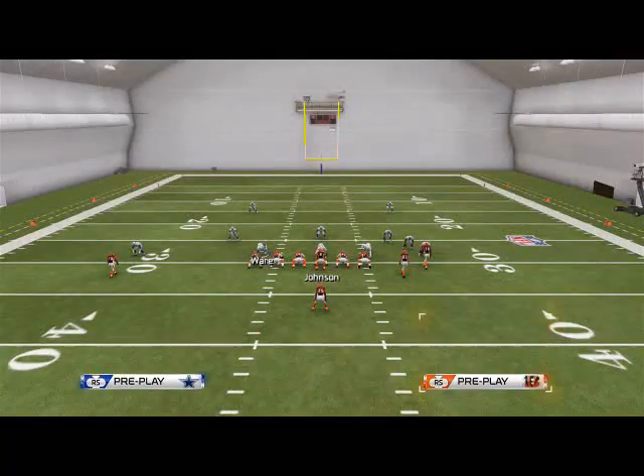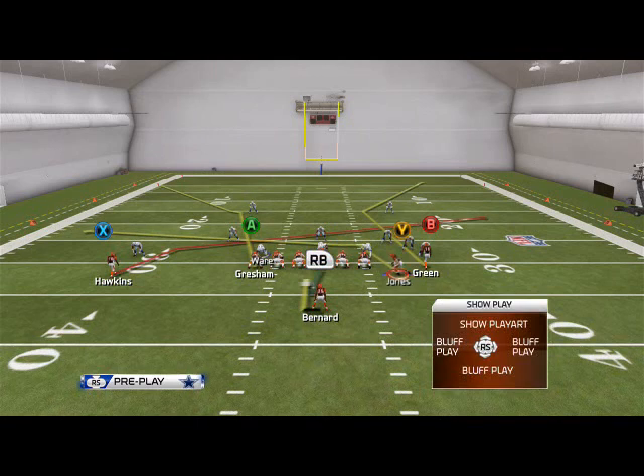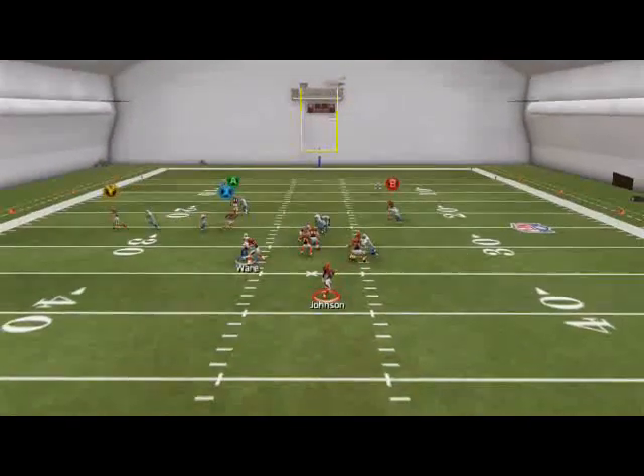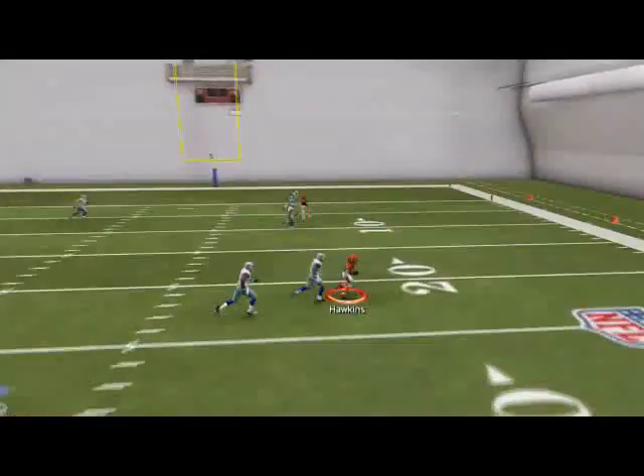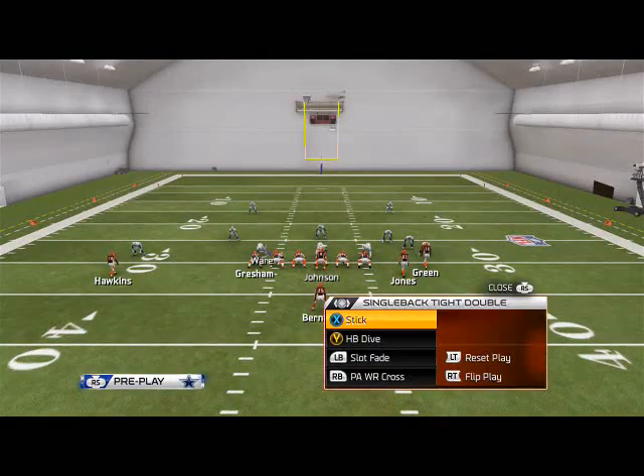The next thing we want to focus on is the PA Wide Receiver Cross — probably my favorite play in the formation. What we like to do is motion Jones all the way across and snap as if we were in the Halfback Dive. Our first read on this play is going to be X — Hawkins crossing the middle of the field. That route beats man-to-man coverage really well.